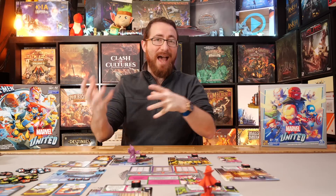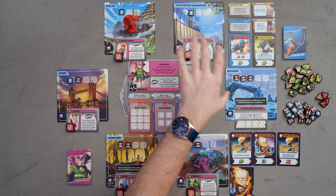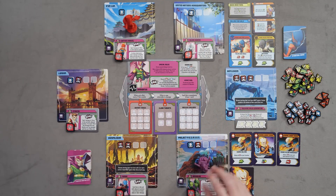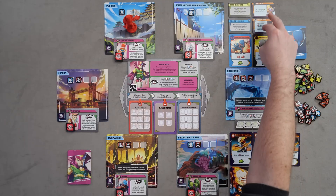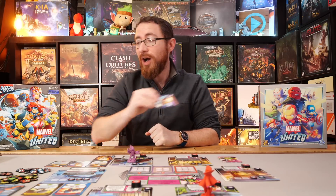In Marvel United Multiverse, we're going to be playing against Immortus, a new villain. We're going to be playing with these six locations. The threat cards are Cosmic Ghost Rider, a new hero-slash-villain character. We're going to have specific equipment cards - that's a new thing in Marvel United Multiverse where you have specific equipment cards you can use, but you do get rid of your double wild to compensate for that.